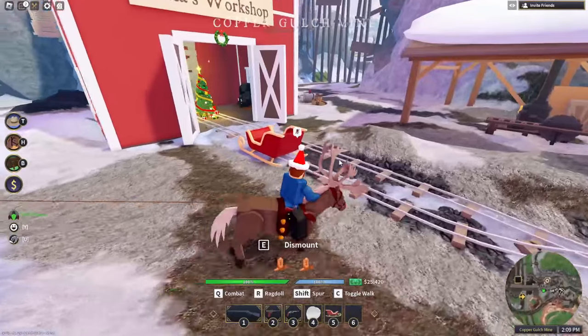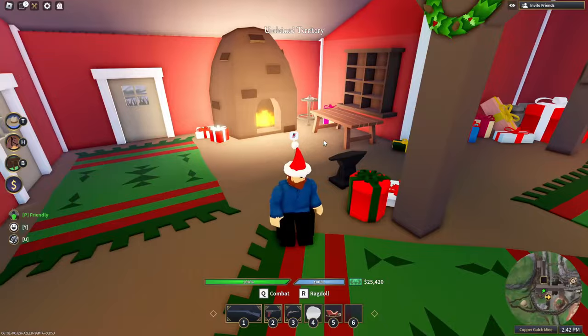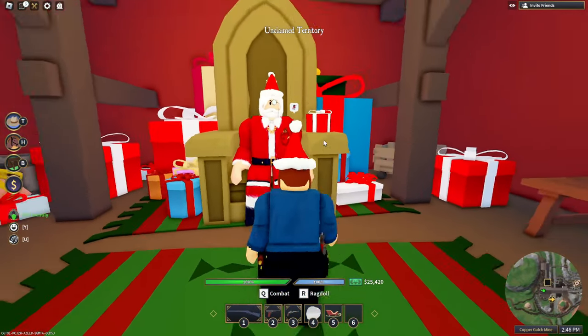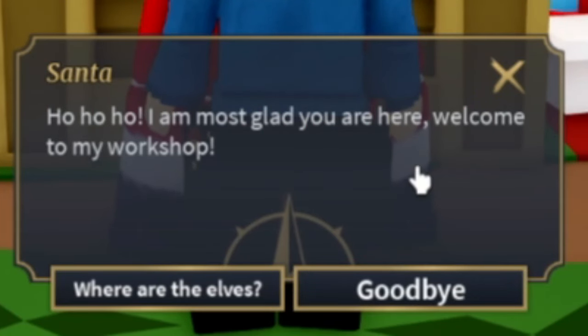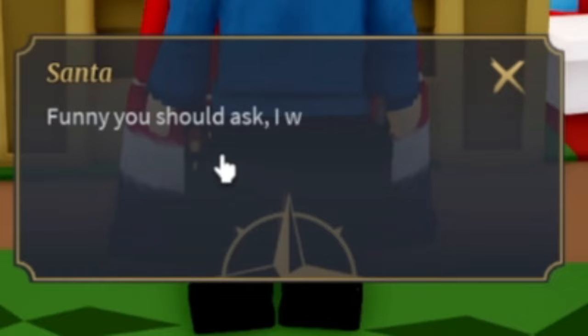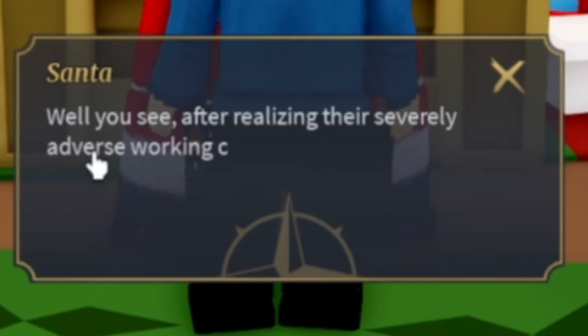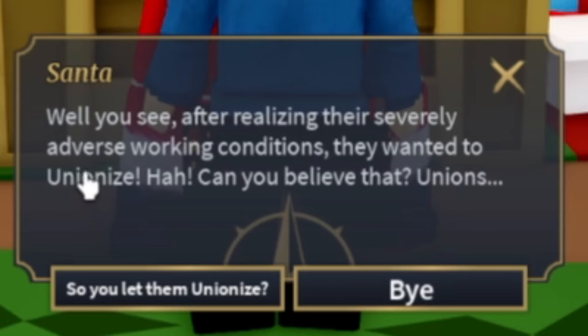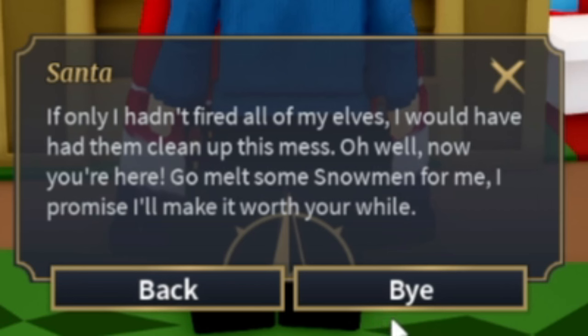Here he is — Santa! Talk to Santa: 'Ho ho ho, I am glad you were here, welcome to my workshop.' Where are the elves? 'Funny you should ask — I was experimenting with replacing my labor force with artificial intelligence snowmen. After realizing the severely adverse working conditions, they wanted to unionize.' Unions, Pinkertons — yo, that's a Red Dead Redemption 2 reference! He fired all his elves.